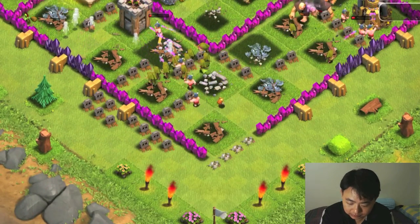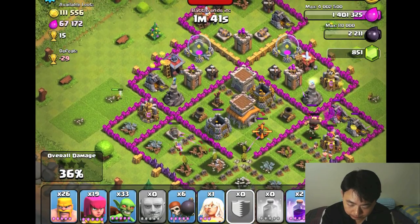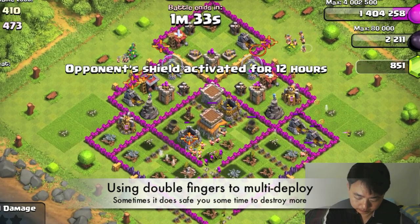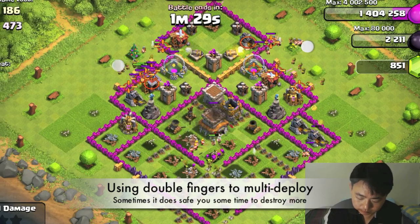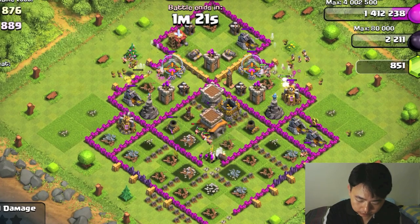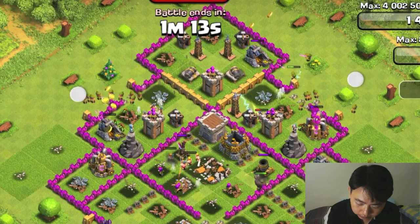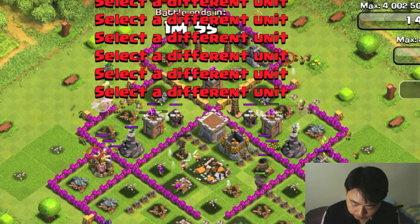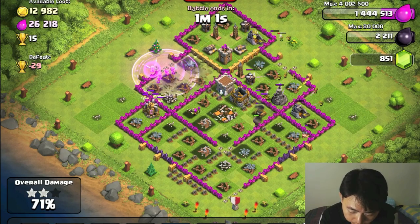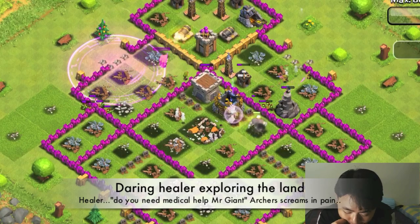I'm going to get into the center of the base and see whether it works or not. There goes the reinforcement. Let me see if I can do a multiple attack on both sides of this base — double wall breakers on the side to get in. I can see most of the result — oh, my healer, where are you going? Healing the giant and sacrificing.